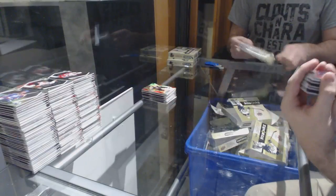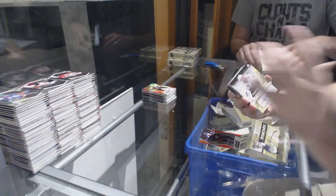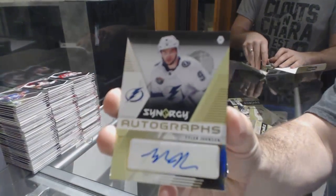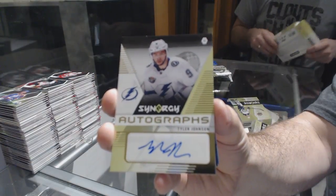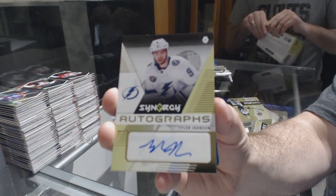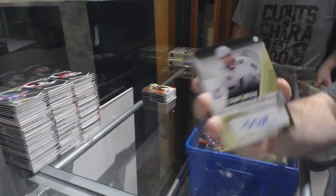Oh my gosh — we've got a Panarin red for the Columbus Blue Jackets and an autograph for the Tampa Bay Lightning — Tyler Johnson! I love the product but yeah, this is going to be a very, very long sorting and breaking kind of one.